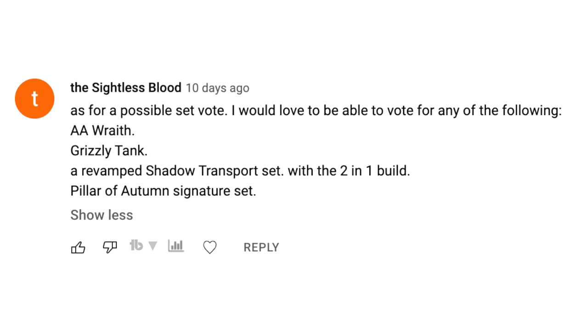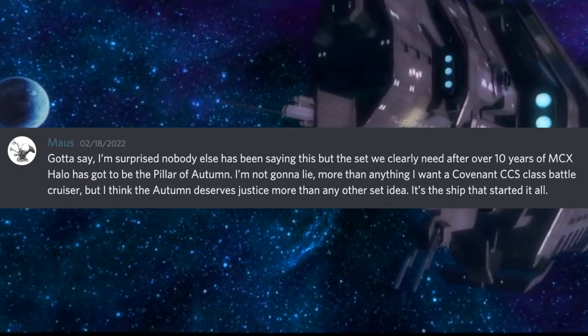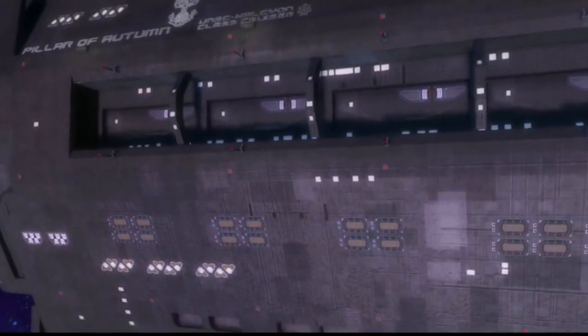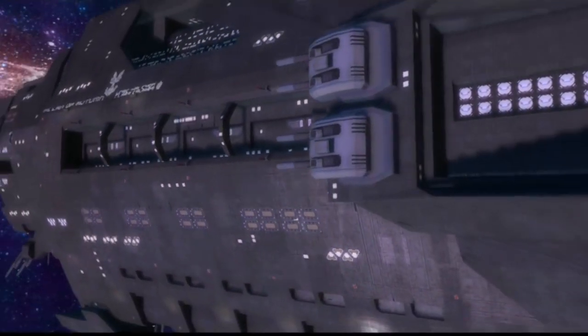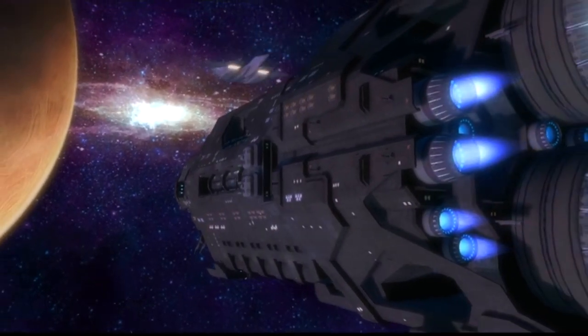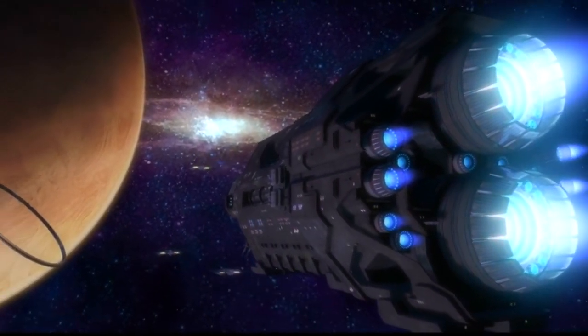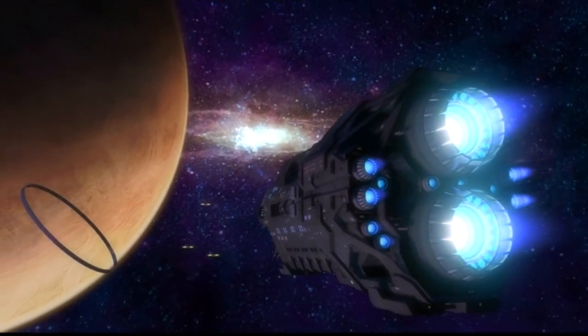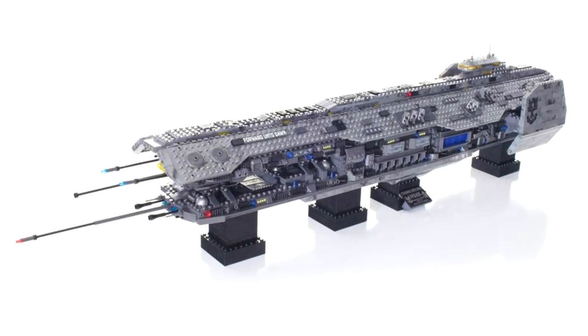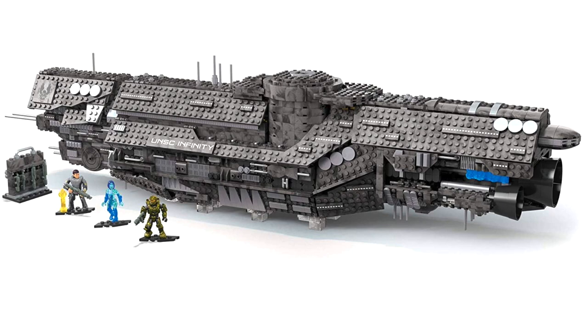Sightless Blood suggested a possible set vote — he would love to see the AA Wraith, Grizzly Tank, a Shadow Transport set, or a Pillar of Autumn. A few people actually suggested a Pillar of Autumn, which surprised me — it wasn't on my radar, but it does make sense. It's the iconic OG ship, the very first thing any Halo fan sees when they boot up Combat Evolved. Whether or not we'd actually see it is another question — I don't know if Mega wants to make such a massive ship. I don't know how well the ships from the Signature Build series actually sell, as they're very limited to stores. The Forward Unto Dawn was iconic at the time, but somehow I feel like the Infinity didn't sell as well.